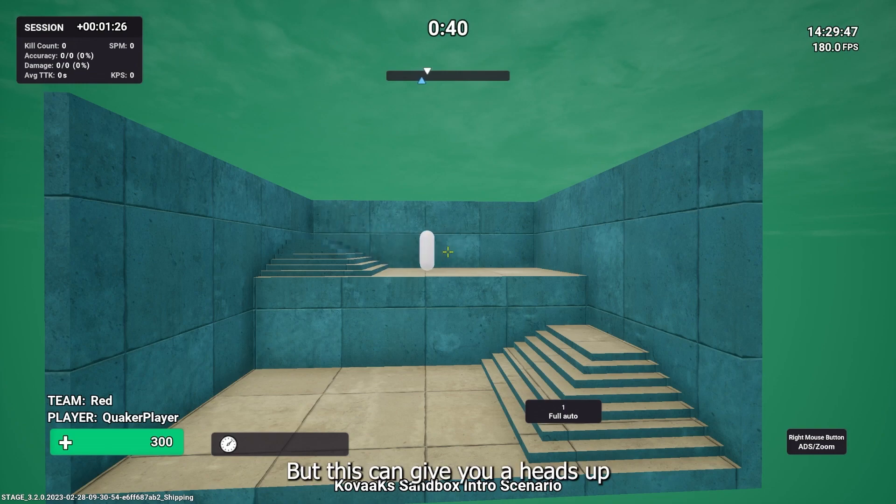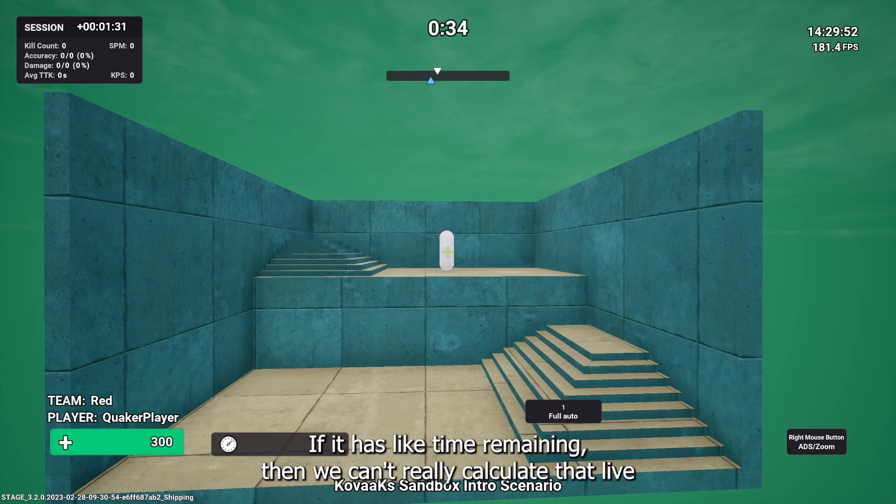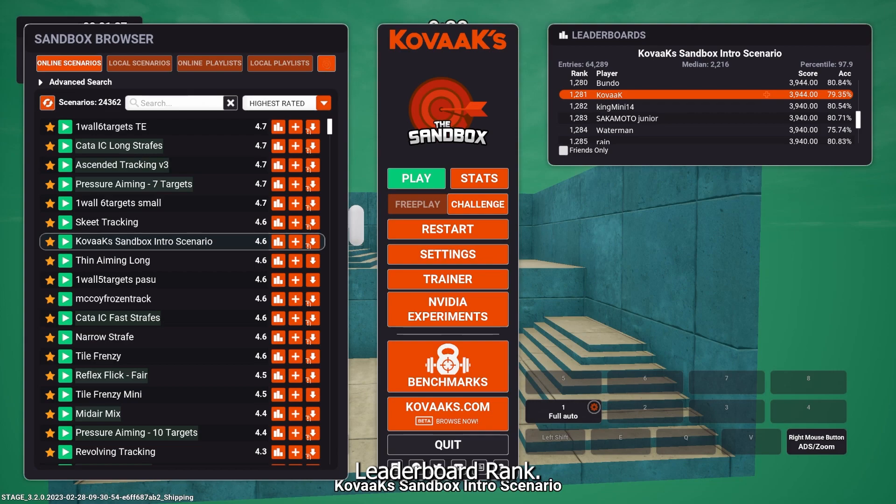This high score bar gives you a better sense of how you're doing live during a scenario. You can hide it if you prefer. It works in any scenario not scored based on time remaining — if a scenario uses time remaining scoring, the live calculation isn't possible. For leaderboard rank, you can set up a range for any benchmark and it will show your leaderboard rank, so if you're top 40 it will display that.